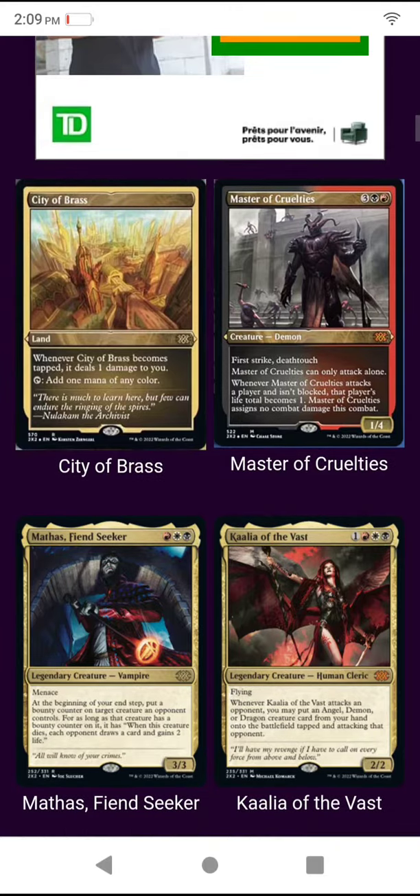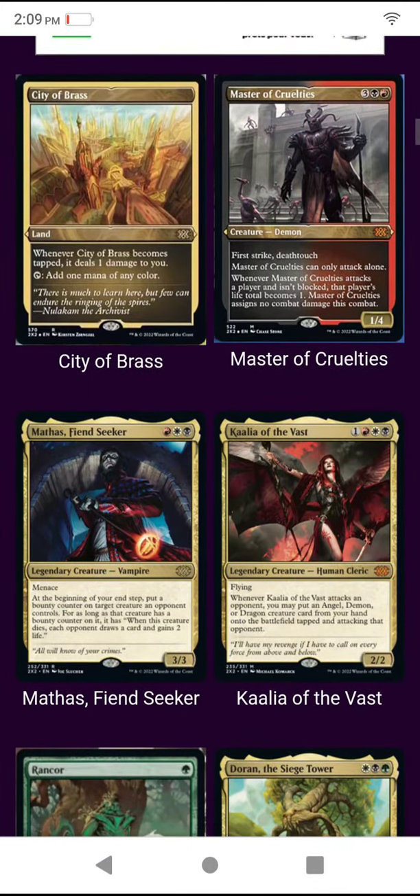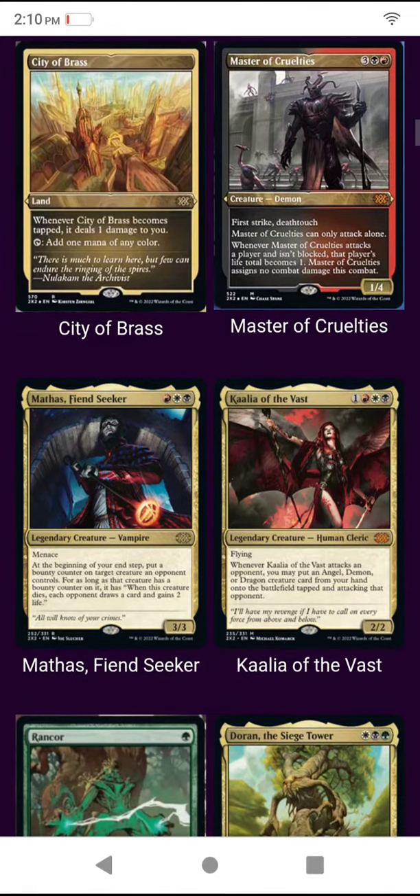Cam Ball, Consult of Allocation — whenever an opponent casts a non-creature spell, that player loses life. That could be pretty good. City of Brass — another excellent reprint. Master of Cruelties — can only attack alone. If he attacks a player and isn't blocked, that player's life total becomes one.